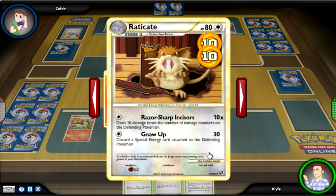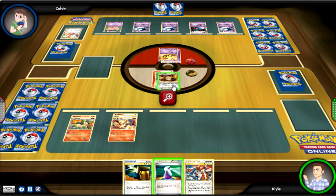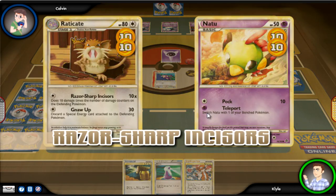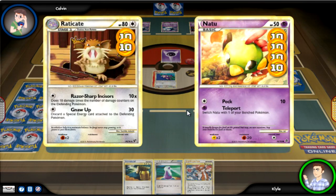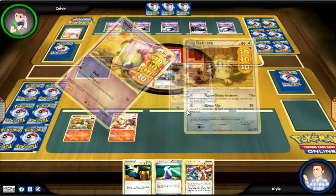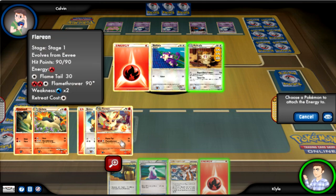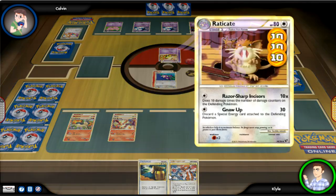The great thing about Raticate is that it only takes one colorless energy to do both of his attacks, so I can focus on both of my guys on the bench. Raticate's primary attack deals damage equal to however many damage counters the defending Pokémon already has. If you have 20 damage counters on you, it does 20 base; if you have 80 damage on you, the attack will do 80 base for one energy. So I'm going to heal the 30 damage that Natu racked up on my Raticate so far.